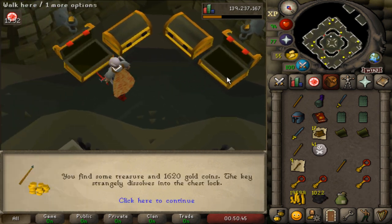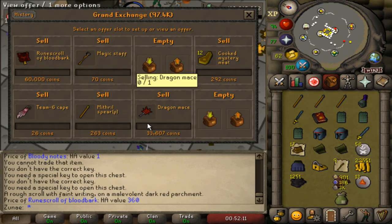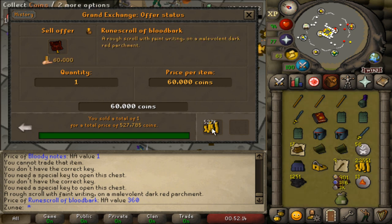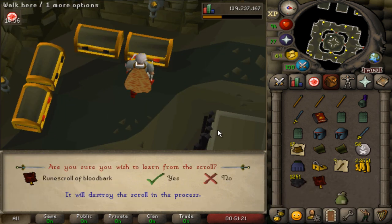I actually managed to snag the blood bark recipe, later selling it for about 530k GP. I'm not sure if you need a recipe for each piece of armor that you want to create, so let me know down in the comments if you know anything about that.